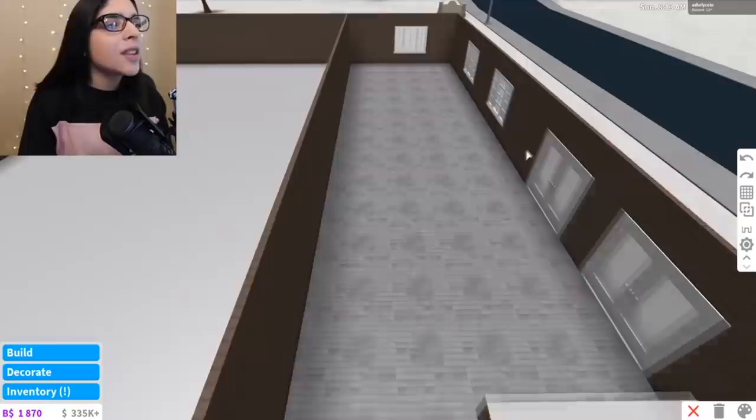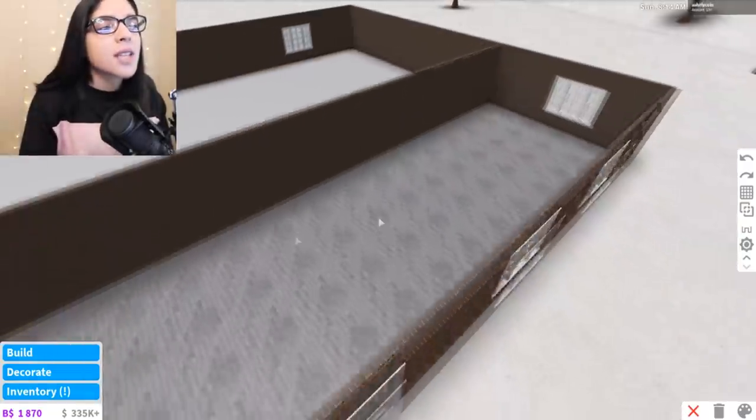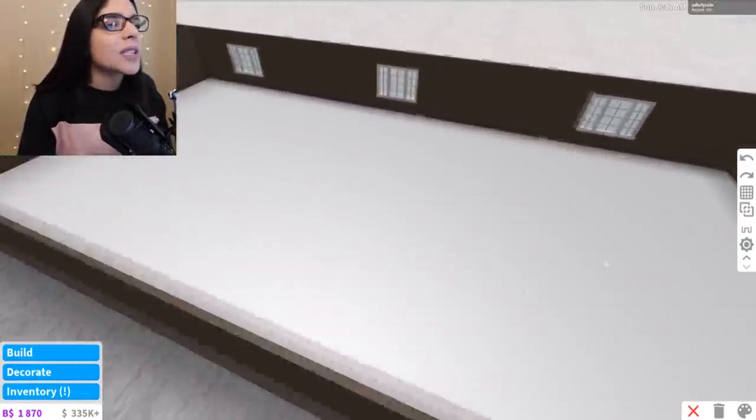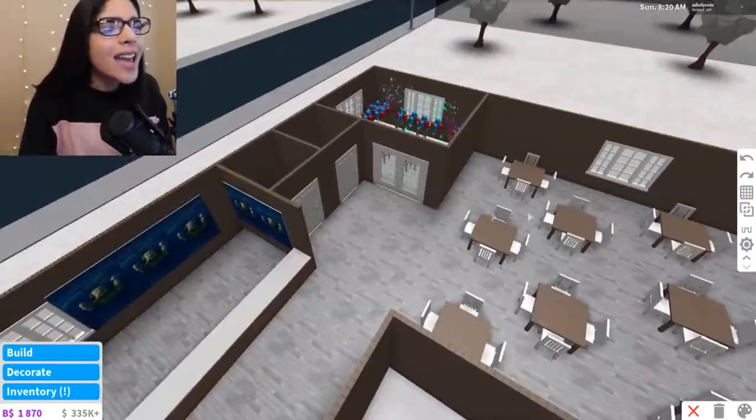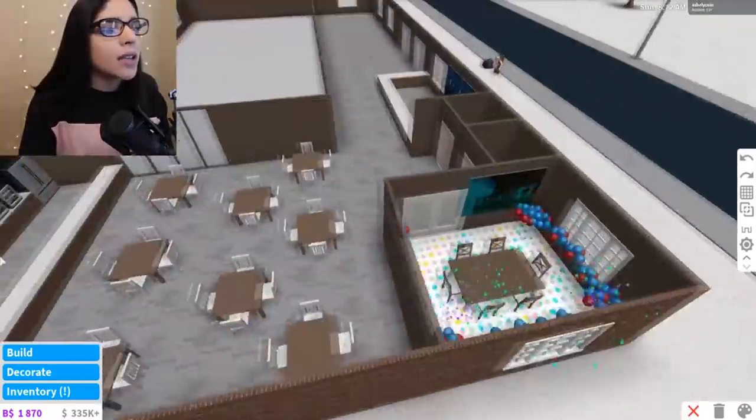I'm going to put that there. And then over here we're going to put a bunch of benches and stuff so people can put on their skates. And then, of course, this is going to be the ice skating rink, which I am super excited to do with you guys at the end. But for now, I've just been working on this area.